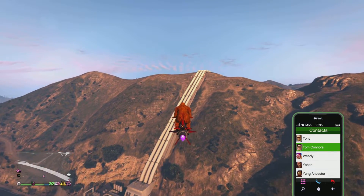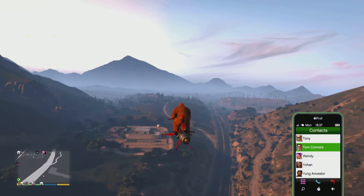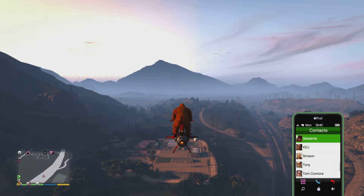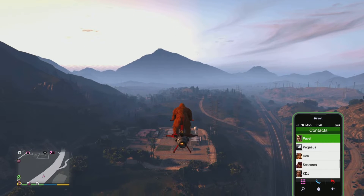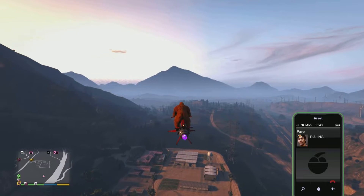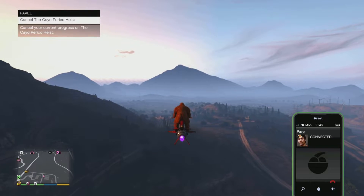Once you buy the Kosatka and do the Cayo Perico heist for the first time, it will 110 percent give you the panther statue. Simply buy the Kosatka, or if you do not have any active Cayo Perico heist and already have the Kosatka, just start playing the Cayo Perico heist and you can get the panther statue right away.